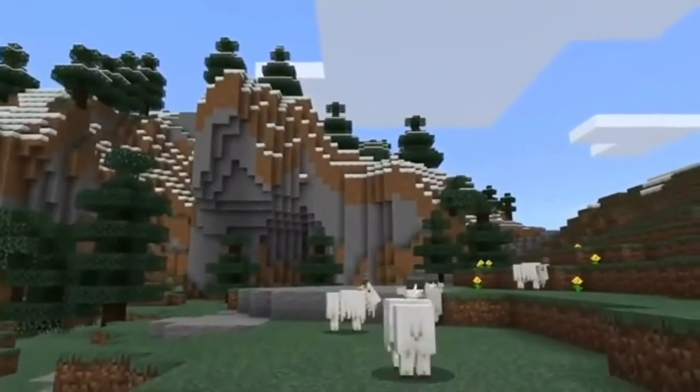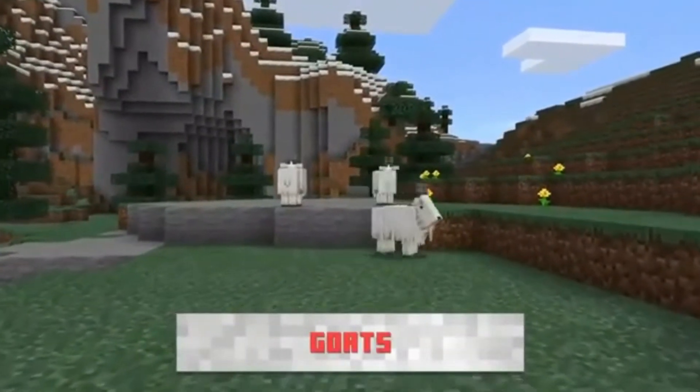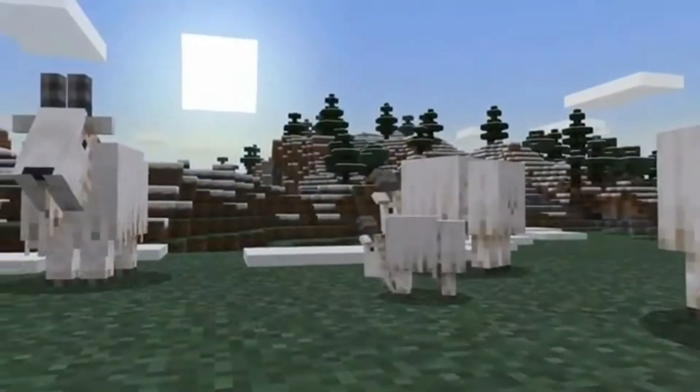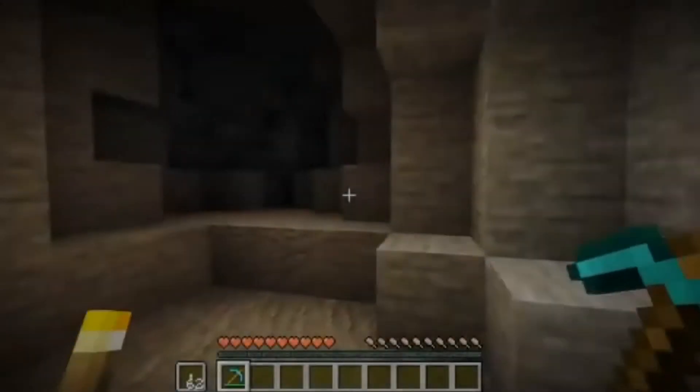And here's a look at goats — vibey, drippy goats. Here's a little sneak peek on the mountains and cliffs. The mountains will have a higher block height, which is pretty dope. And those were the goats.